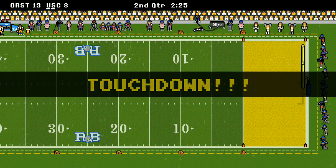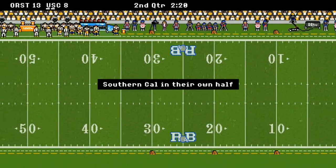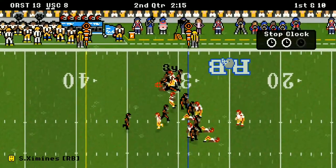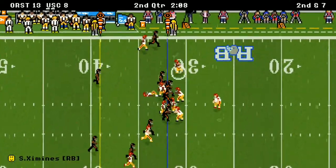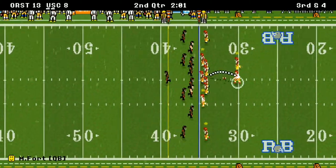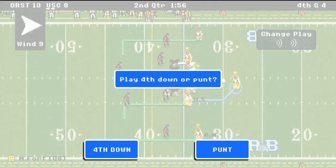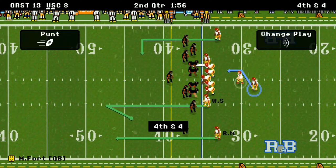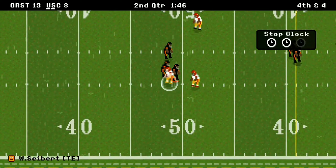In the 2nd quarter, Oregon State scores and goes for a 2-point conversion but gets stopped, leaving a 5-point game. USC gets the ball at their own 29-yard line. Jimenez runs for 3, then 3 more — 3rd and 4. The pass is too short. They can't afford not to convert on 4th down, so they call an audible to the tight end — 16 yards! What a big-time play. They keep the drive alive.